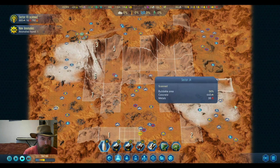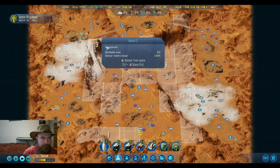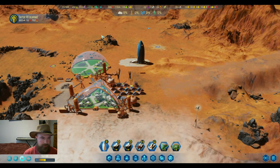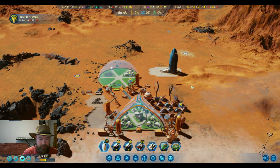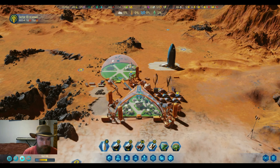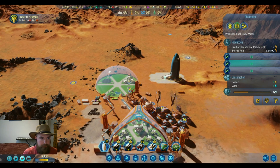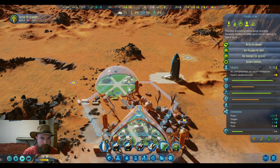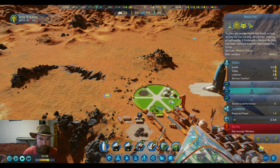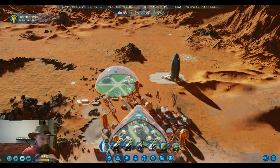We only have a few locations left, at least until we get the deeper scans - then we'll have to rescan everything. One more sector scan will actually get us our mission sponsor reward of another rocket. Everything should be on and we should be very good power-wise. We are doing very well, getting more and more people. We now have the farm fully staffed - that's excellent. We still have three extra spaces.